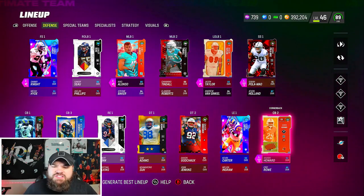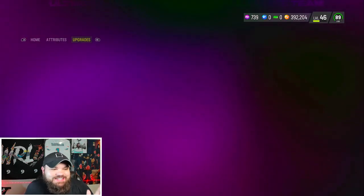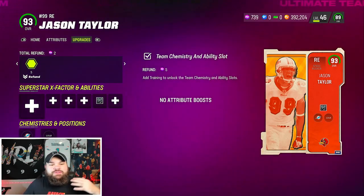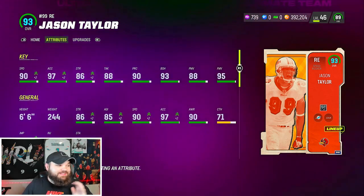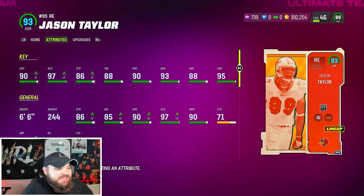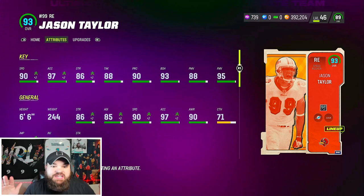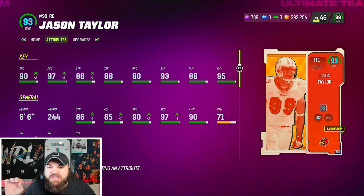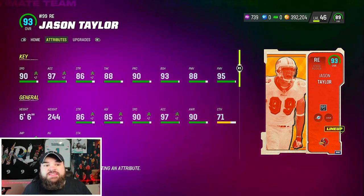We also got Jason Taylor, one of my favorite Dolphins of all time. He gets that zero AP unpredictable ability — really, really good value. This card has 90 speed, 97 acceleration — that's crazy — 93 block shed, 88 power moves, 95 finesse moves, and six foot six height. One of the best right ends in the game.